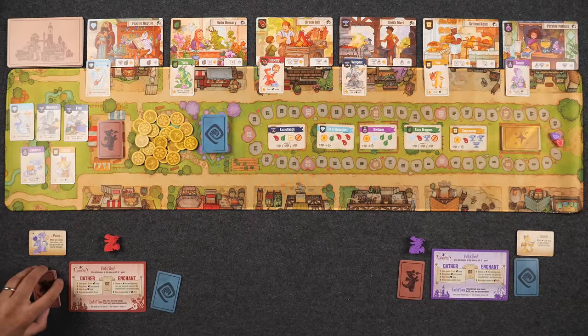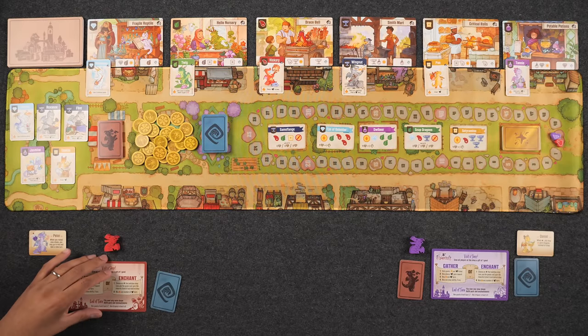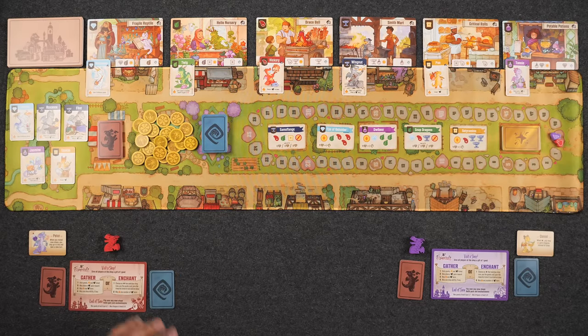Everything is reset. We both started the game with three dragon cards and a blue fancy dragon card which is our secret scoring. We need to figure out who's going first — rock paper scissors. Monique wins and will be going first.